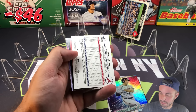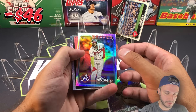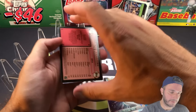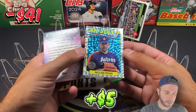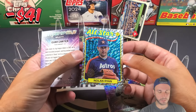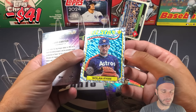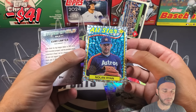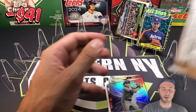First up we have Marcel Ozuna — that's going to be a rainbow foil. And our first foil board: Nolan Ryan, that's cool! The foil board cards bring the floor value of these boxes way up because these are coveted cards people like to buy. It gets you some immediate value. Evan Carter next.